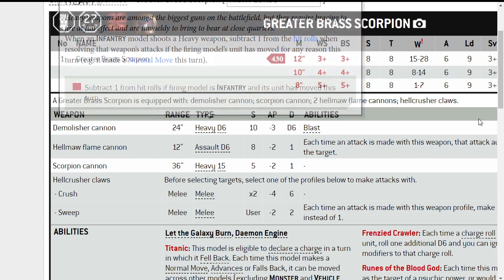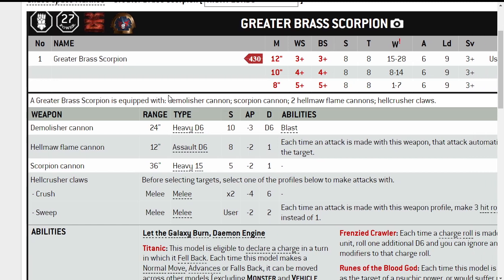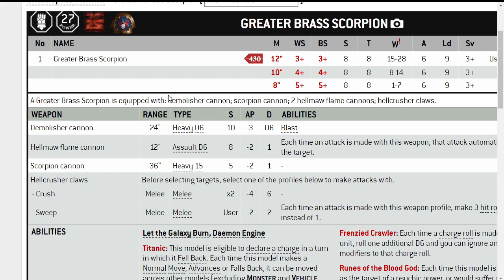The Greater Brass Scorpion — remember, this is only 430 points — is equipped with a Demolisher Cannon, Scorpion Cannon, 2 Hellmaw Flame Cannons, and Hellcrusher Claws. The Demolisher Cannon is Heavy D6, Strength 10, AP minus 3, damage D6, and it's got Blast, so that's quite good.